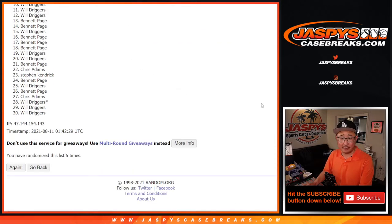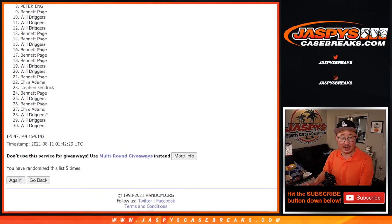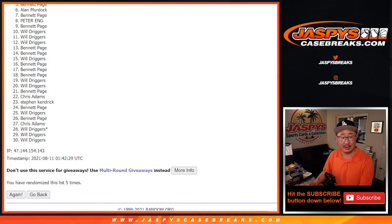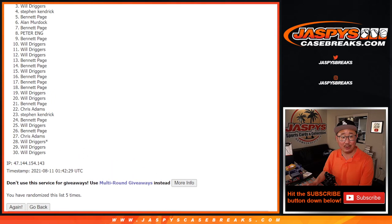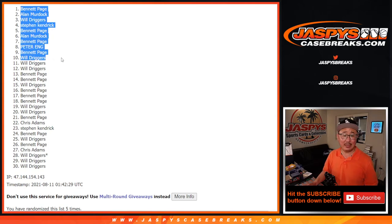Alright, after five, we can already see that Will is in spot ten, so you're in, Will. But from 11 down to 30, thanks everybody — sad times, but I appreciate you giving this a shot. Top ten are happy though. Will's already happy, he's in with at least one spot. Bennett's got a spot, so does Peter. Bennett, Allen, Bennett, Stephen K., Will, Allen, and Bennett. Congrats to the top ten right here — you're in the next mixer. We'll see you for that. JazV's CaseBreaks.com.